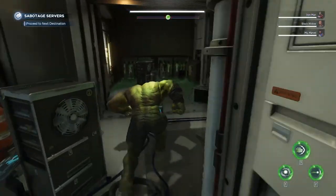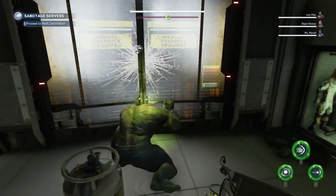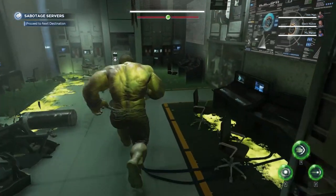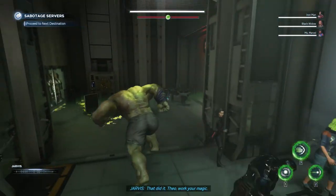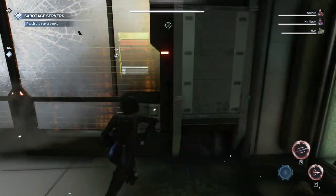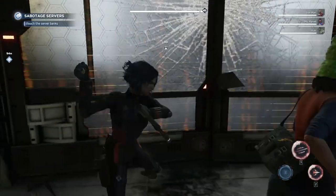The other one is quite a basic one which you'll see inside most interior buildings, where you basically need Hulk or someone who can smash — or Iron Man with Hulkbuster — because he can't use his actual attacks to break one of those doors. They actually teach you how to do this as Hulk in the tutorial, in the intro of the game. So that's also one of the ways to get through those doors.